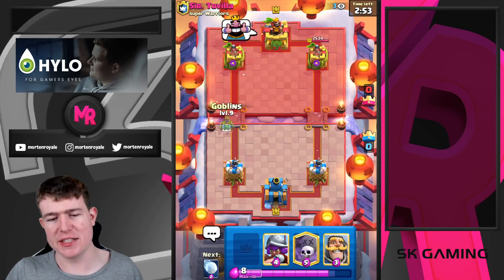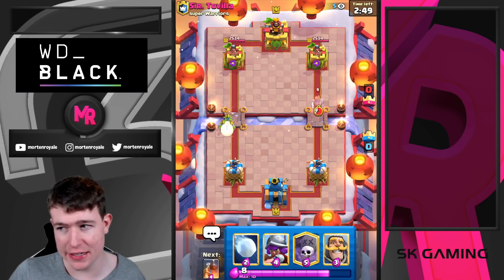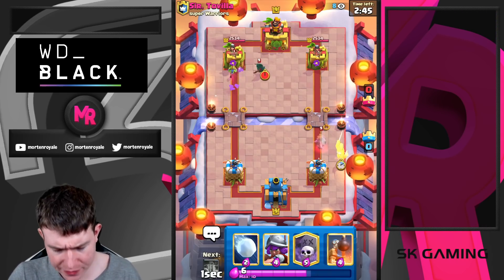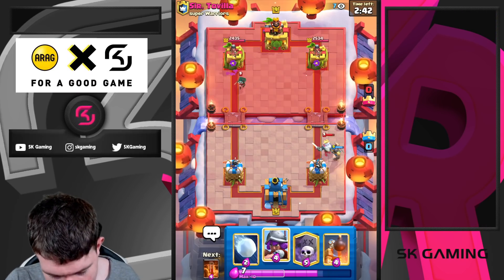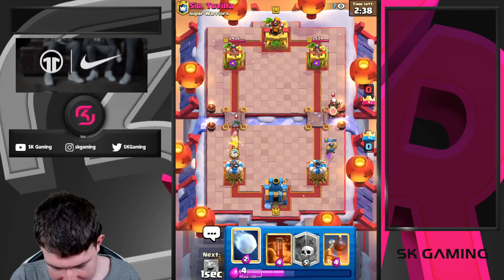The Goblins will spawn differently — I don't know if it makes a huge difference, but for two elixir baiting out spells it's always good for a Graveyard deck since it's kind of a bait deck. Unfortunately we used our Knight and Goblins, so we need to go Musketeer.